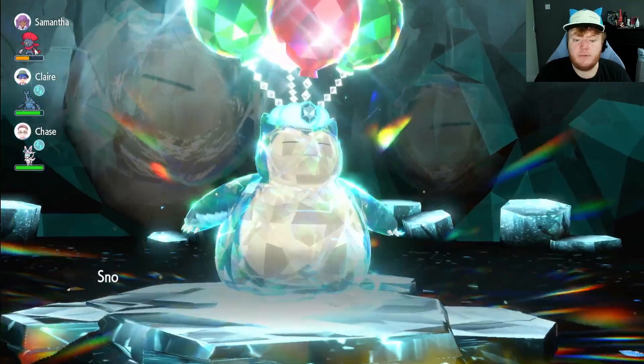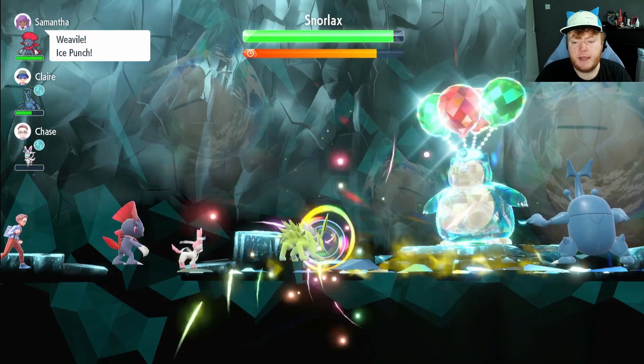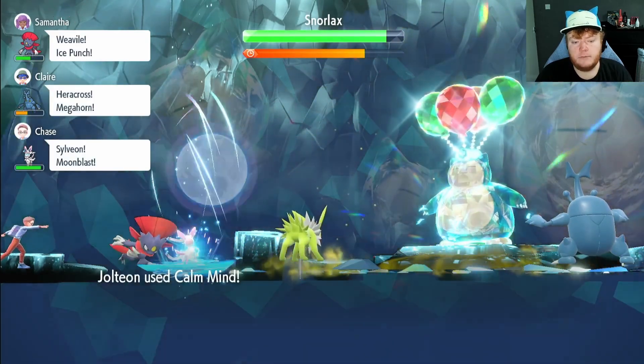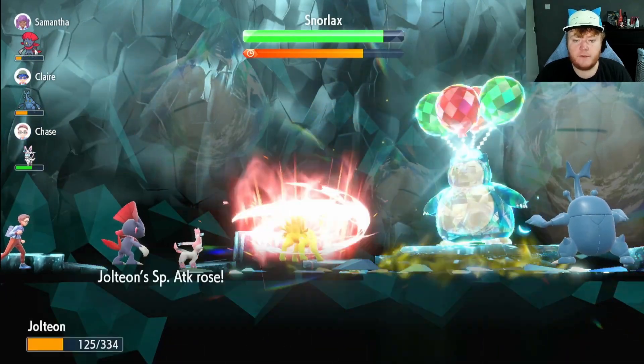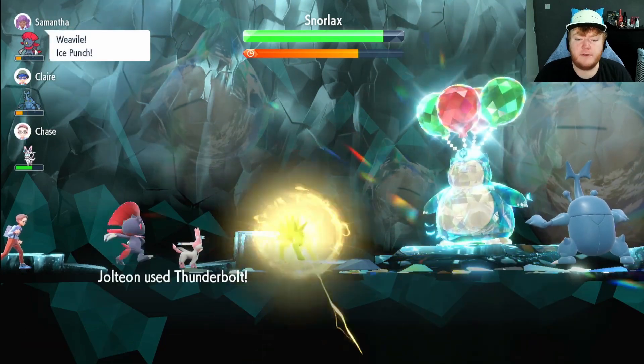We get Electric Terrain up so he can't put us to sleep. He probably removes it — yeah, there we go. We're going to get Charm back up, use the second Calm Mind so we're at plus two, then plus three, and we're actually going to go to plus four Special Attack and Special Defense. Normally I'd only use two, sometimes three, but this Pokémon is going to be a nightmare for us.